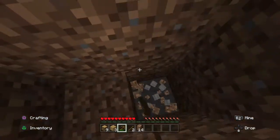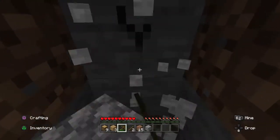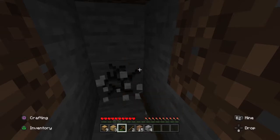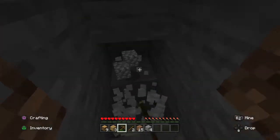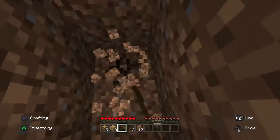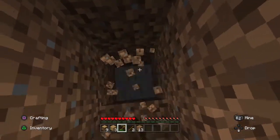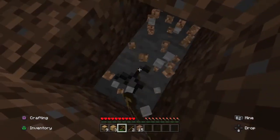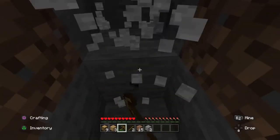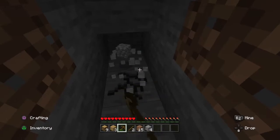Start working yourself down. You're soon going to start hitting cobblestone and you can start mining that. Sometimes even down there you can find coal, and sometimes even iron if you're really lucky or depending on your spot. This is literally one of the best and fastest ways to get cobblestone, and it can make your day and get things done really, really quickly and without problem.